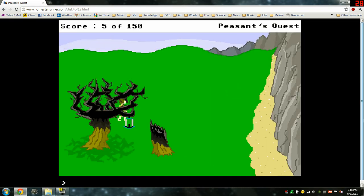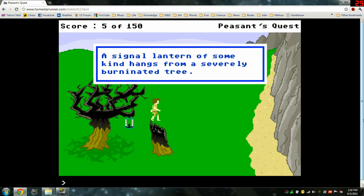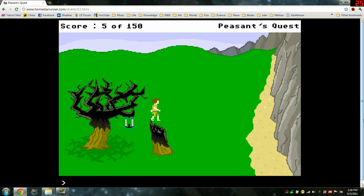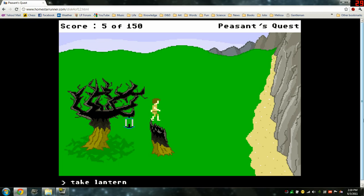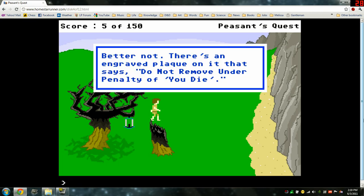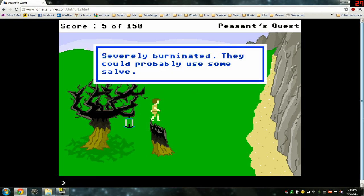What is this? A signal lantern of some kind hangs from a severely burninated tree. It's unlit at the moment. A fancy pants royal knight probably lights it at night when Troggy's on the prowl. Better not take it — there's an engraved plaque that says 'Do not remove under penalty if you die.' Severely burninated tree. Now you could probably use some salve.